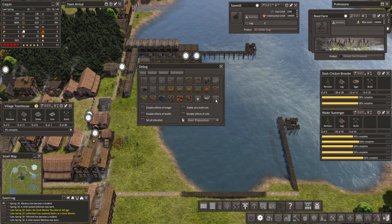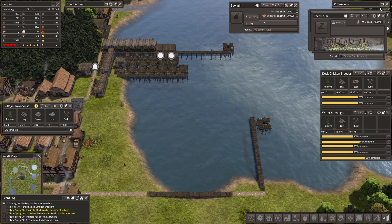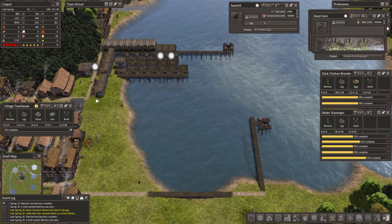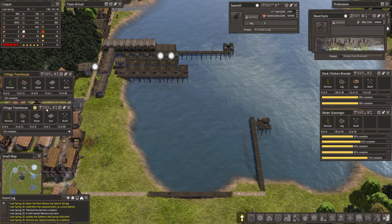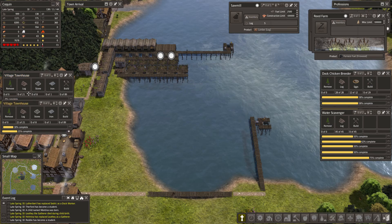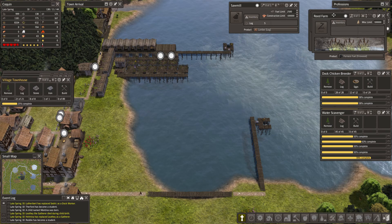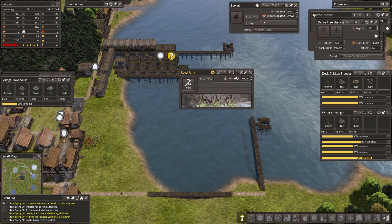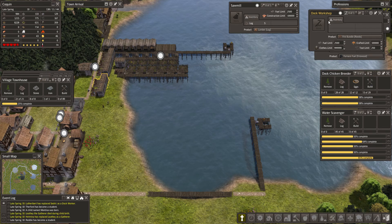Bring more people in. Where does that put us? 18 laborers. Let's turn these back on. We'll have to queue some more up. Let's grab a reed farm, definitely. Where's our other reed farm?